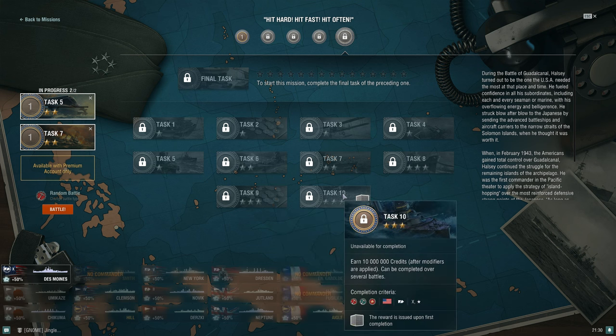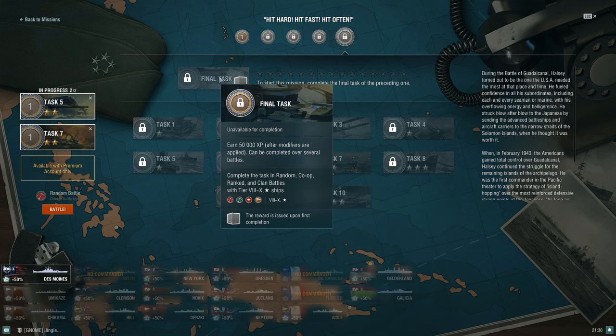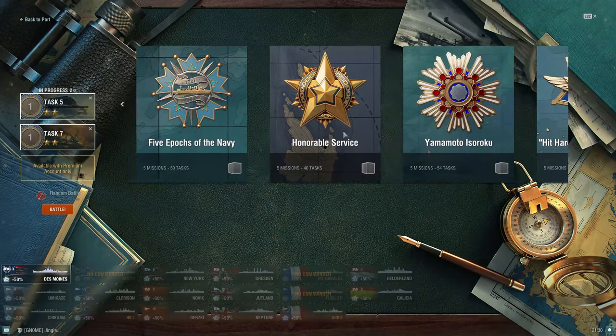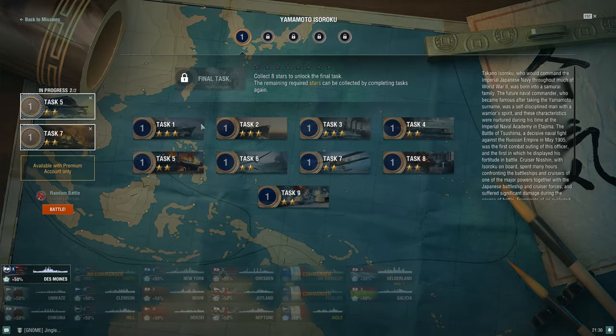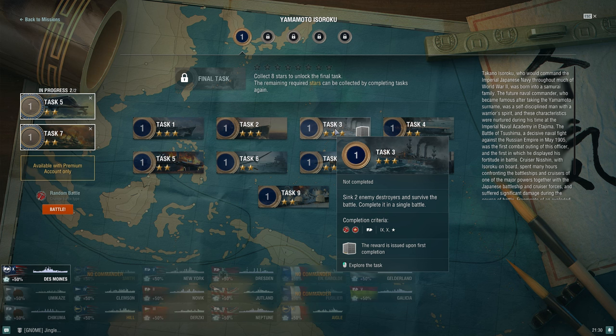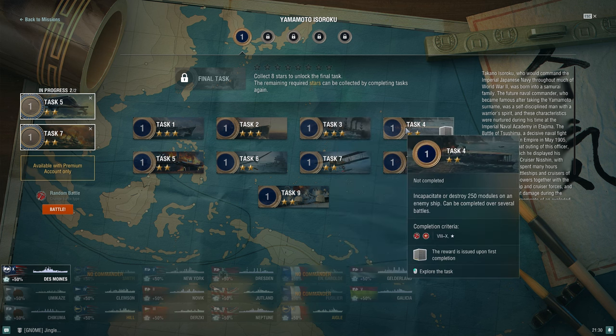Be mindful that later stages increase difficulty — for example, 10 million credits in an aircraft carrier, 10 million credits in an American cruiser. The final task is 50,000 XP, relatively straightforward. Moving to Yamamoto Isoroku, there's a lot of similar synergy — you'll just see Japanese ships required more often. For 'incapacitate or destroy modules,' high explosive shells are your best tool. British battleships do this really well — their HE just wrecks modules on enemy ships.